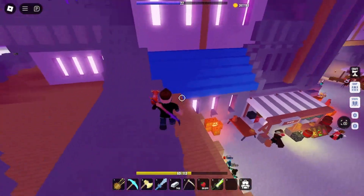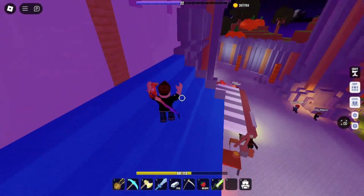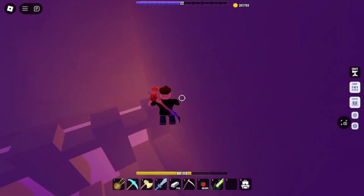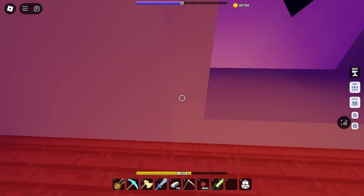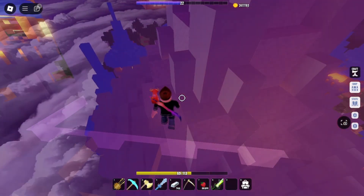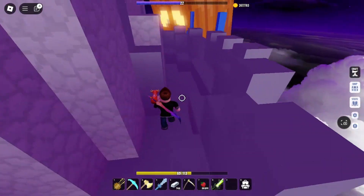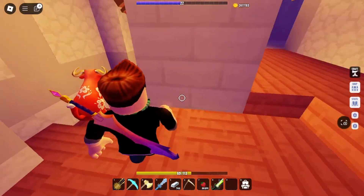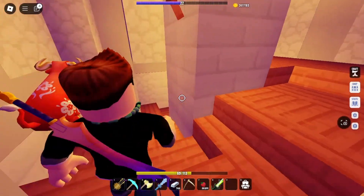This is how you get on the roof of the castle. By following this trail you will find this entrance. It is located on a tower that is out by itself on the left side of the castle.